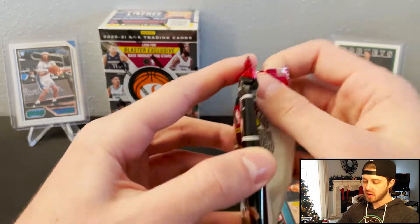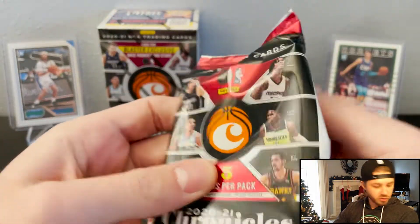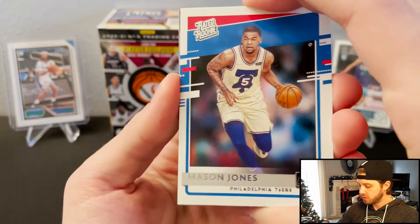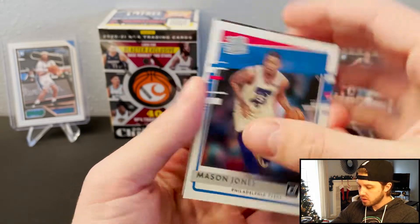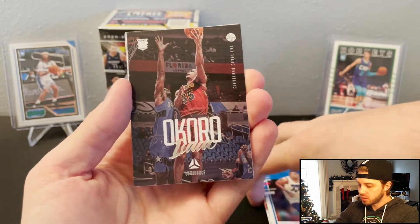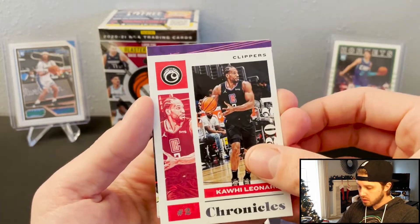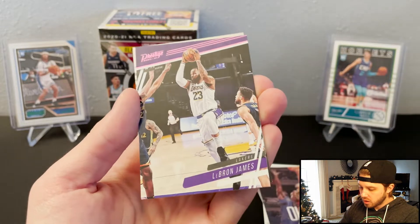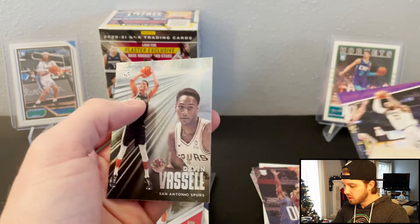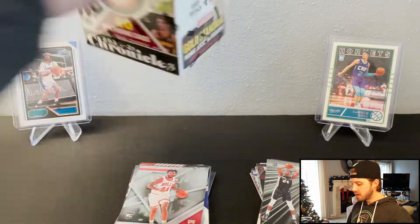Last pack from this box, then we'll get right into the second one. Don Russ rated rookie — Mason Jones. Got a Luminance. Another Okoro. Kawhi. Got a LeBron James Prestige. And a Vassell. Okay, let's get into the next one.